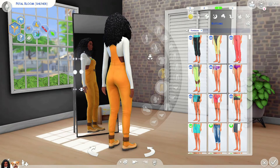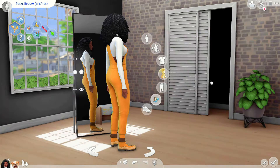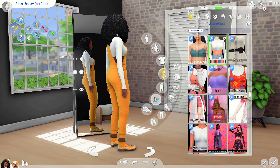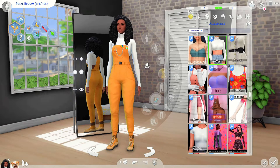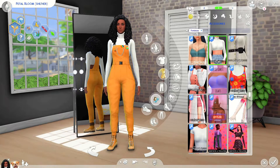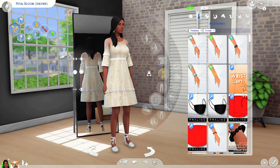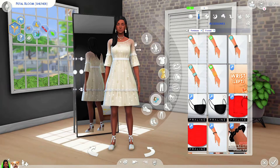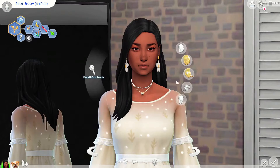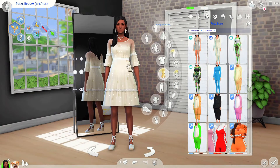Her third outfit has a white cropped top which is actually an accessory, so you can put it underneath anything or wear it on its own. She's also got these dungarees — they didn't really have yellow so it looks a bit orange, but I thought it was really cute. For her formal wear she straightened her hair. I really like this dress from Cottage Living — I like how it fades into solid fabric, which I've never seen in real life but in the Sims it looks amazing.